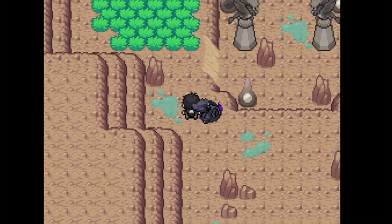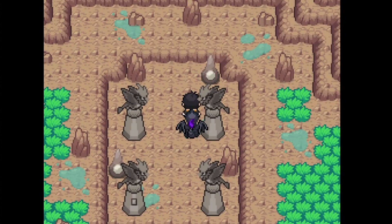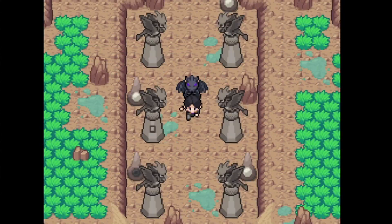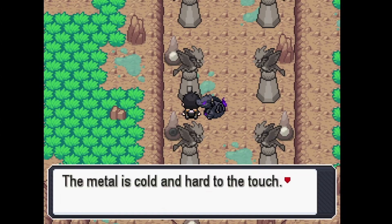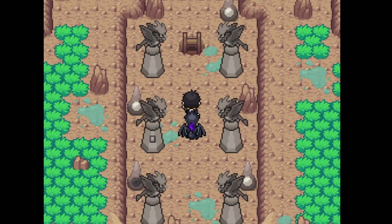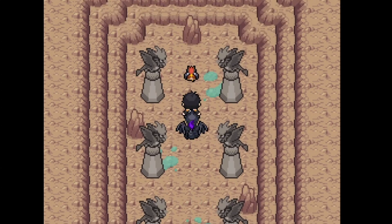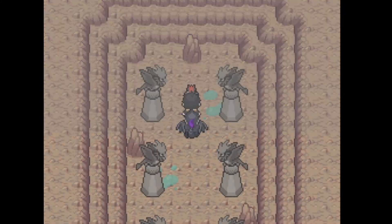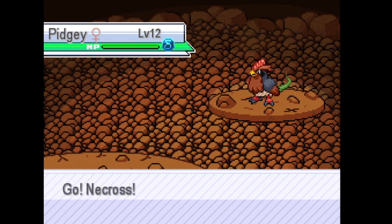We reach up to where it's supposed to be and there is — if you notice on the statue, there's a switch here. You press the button and there's a passage right here, so once you go down you can see the Delta Pidgey is here waiting for you — the scary Delta Pidgey that's turning everybody to stone — and it's level 12.